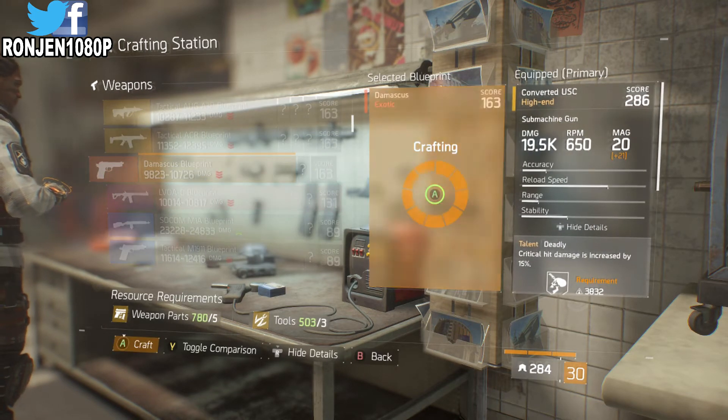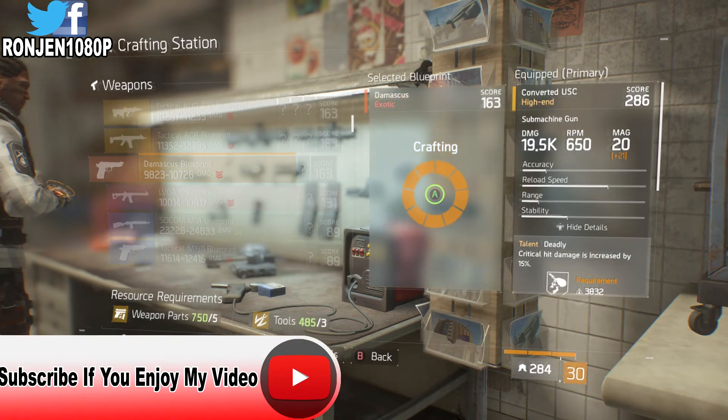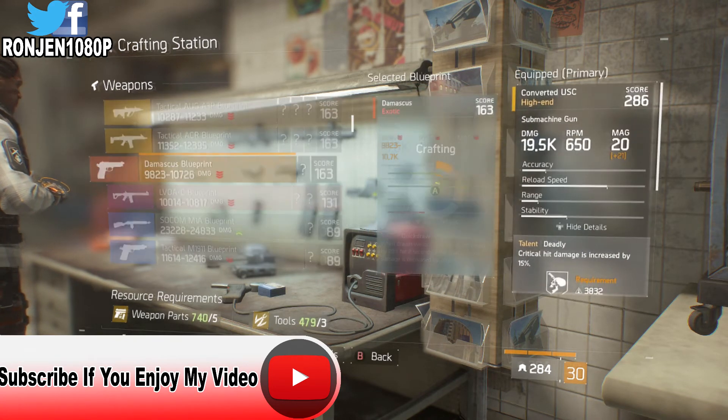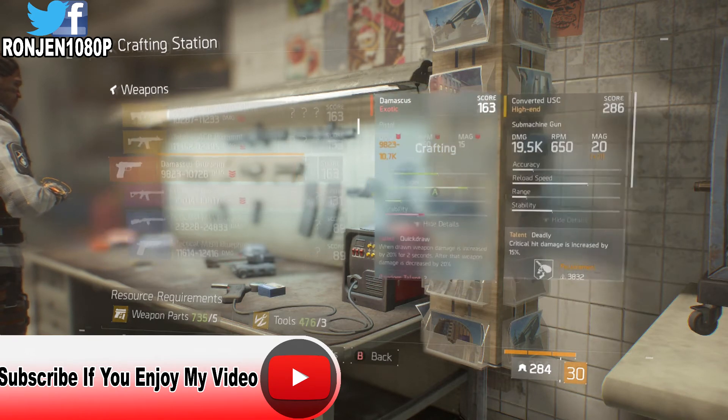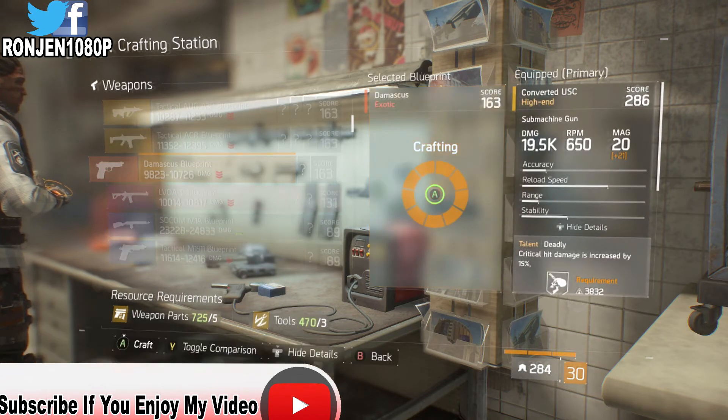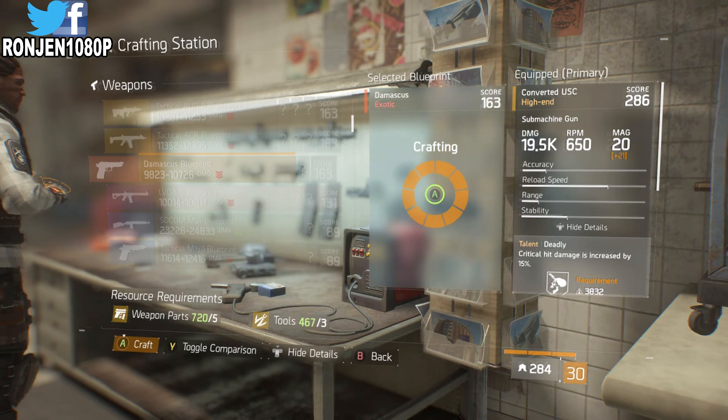We can build a bunch of pistols — this is not a glitch, this is just something in the game. Right now there's not really a lot of good stuff to build, but if you can find this exotic weapons recipe, you should be able to build as many as me. I honestly forgot how I got it, but if you have any exotic recipe you can scrape up, you can do the same thing. This pistol takes the least resources, so you can make as many more as you want.